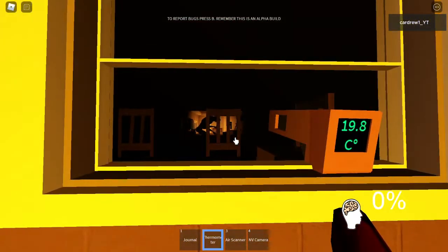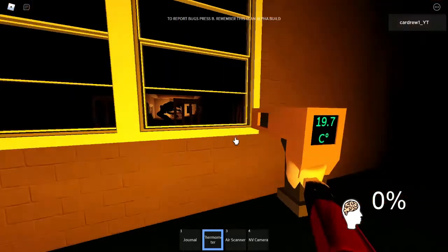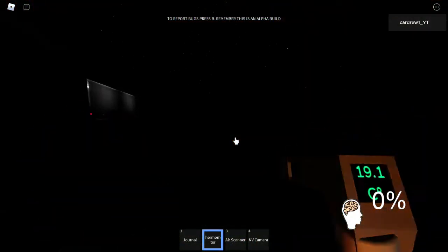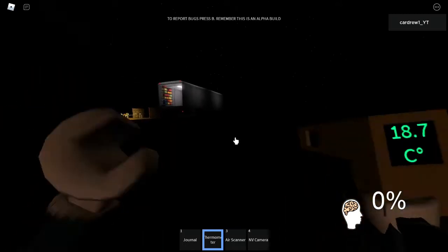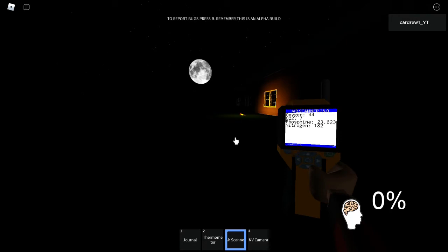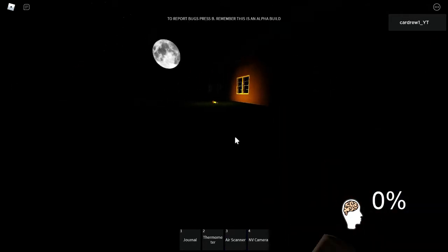Now what I'm about to show you is something I've shown in the video already. I've gone into the window and I've got the temperature. I've moved away from the window — I'm still getting a temperature reading. I've moved further back from the house and I'm still getting a temperature reading from that room. It's not from any other room, just the ghost room. As you can see, I'm still getting a gas reading on the air scanner.